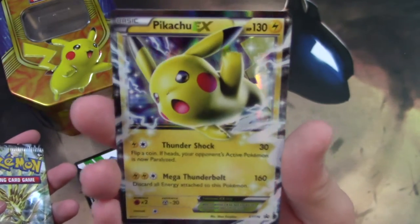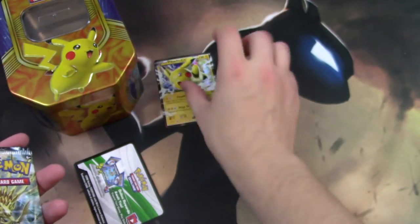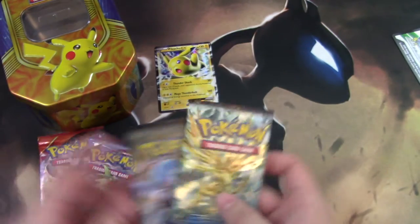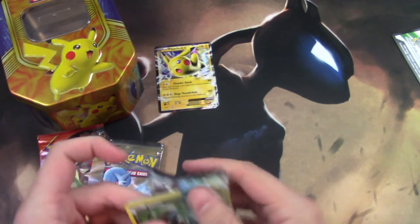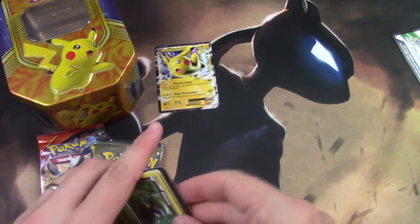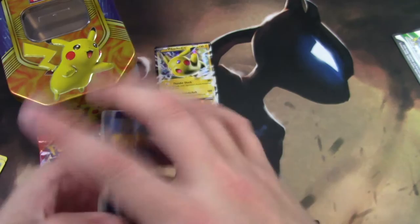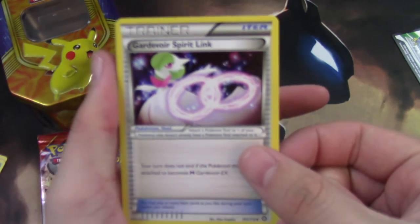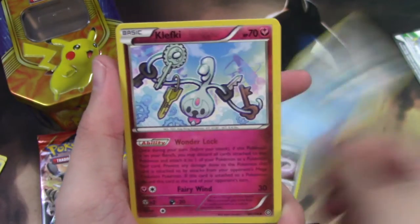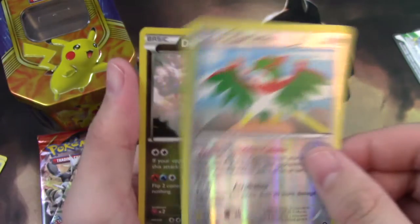That is a beautiful EX. I love when they give Pikachu some spotlight — it's a really cool card. We'll just do Steam Siege since it's the newest, well besides Evolutions. Go ahead and take that. Just gonna go to the uncommons and rares. Come on! Gardevoir, Spearow, Dewott, Klefki, Hawlucha, and a Druddigon.